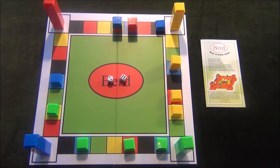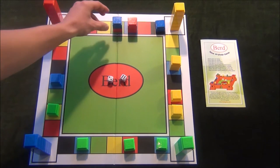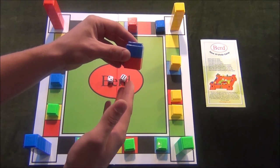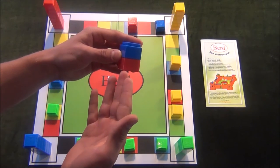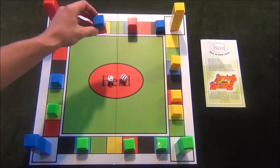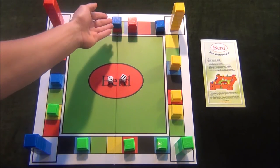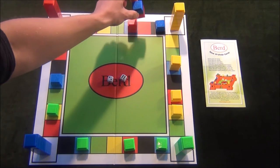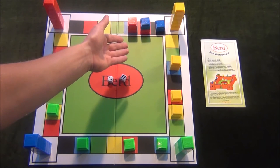One important thing to keep in mind is that when a player creates an unprotected tower, no matter how many captured tokens are underneath, this unprotected tower will move as a single unit. For instance, if the blue player chose to move this tower two spaces, they would move it as if it were a single token.